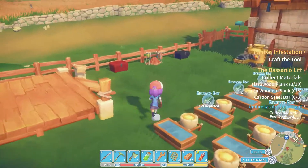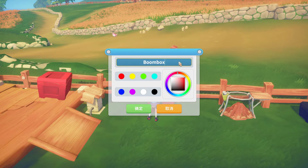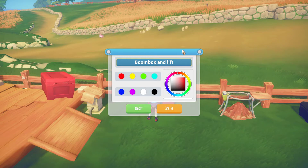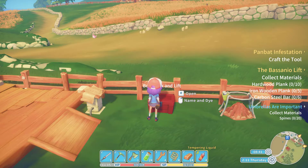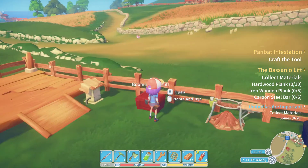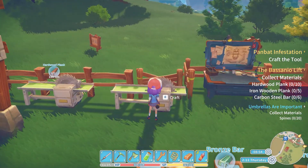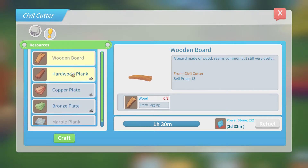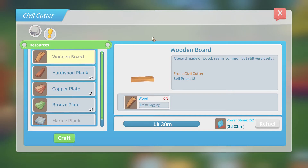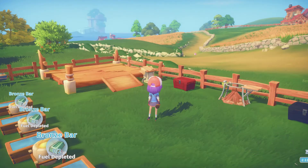Now the boom box chest - I'm going to rename it 'Boom Box and Lift' and put all my lift stuff in there as well. One of my lift things is going to be hardwood planks, which I'm already making, and iron wood plank - which is going to need some sorting, isn't it?